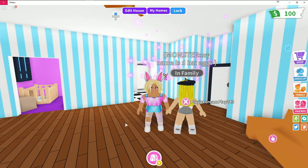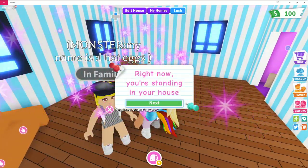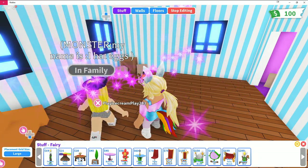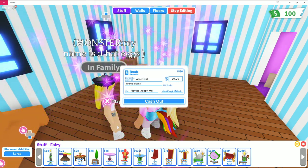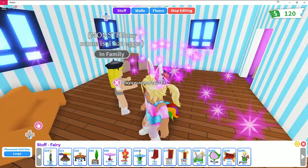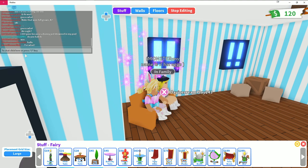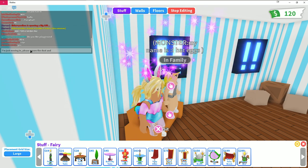I look beautiful — thank you! Now I'm standing in my house and I can customize it to feel like home. There's fairy stuff available but I don't have a lot of money. The game gives me some money — I'll take it! I sit on the couch and say hello to my friends, joking that I'm just moving in so please ignore the dust.